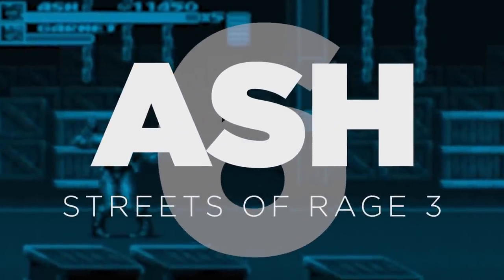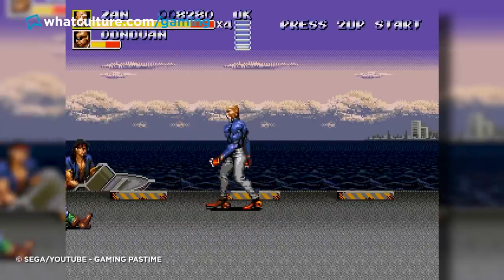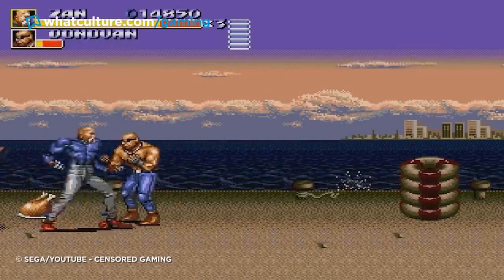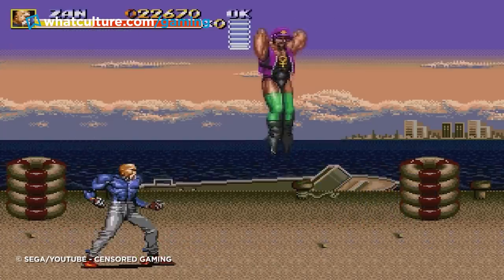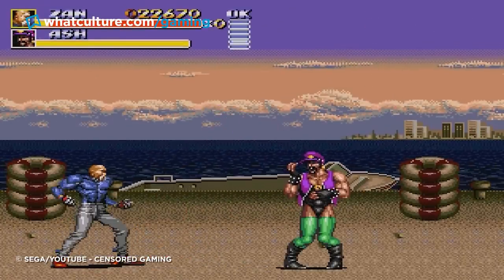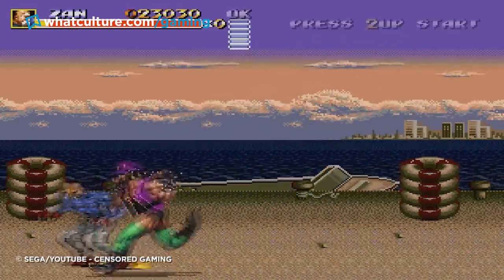Number 6: Ash – Streets of Rage 3. The case of Ash in Streets of Rage 3 is a most curious one, because this miniboss actually did appear in the opening South Pier Warehouse level of the Japanese version of this game, which was entitled Bare Knuckle 3, before being taken out for European and American audiences. In the Japanese release, Ash would rock up with a speedboat and sic two of his goons on you before getting involved himself, and defeating him would leave him blubbering on the floor. It's never been officially confirmed why Ash was cut from overseas versions, but it's likely that such a stereotypical offensive portrayal of a gay man would definitely cause issues.